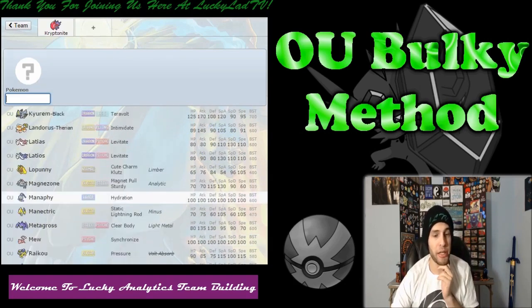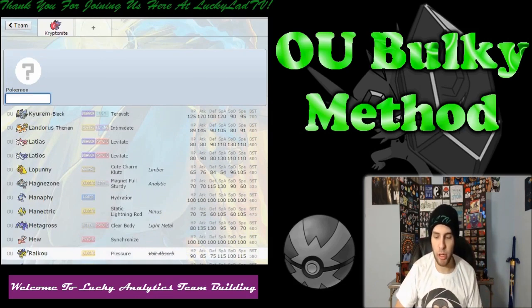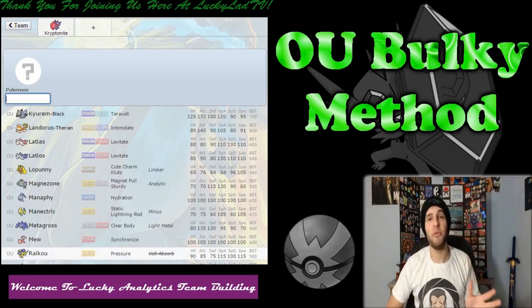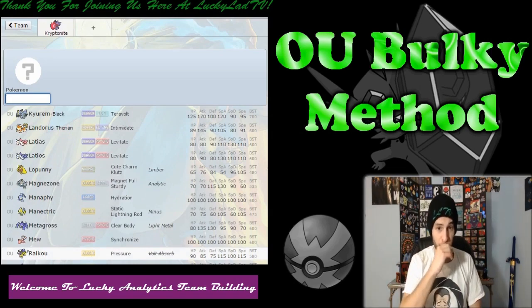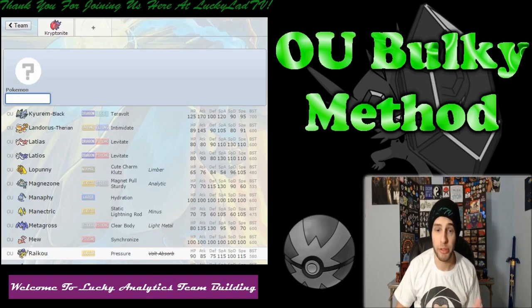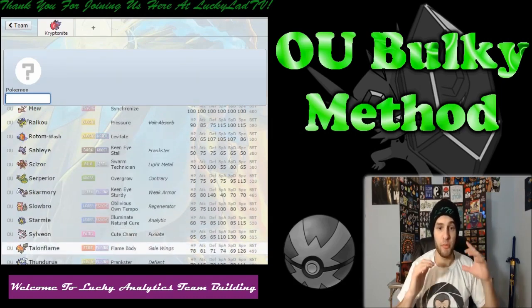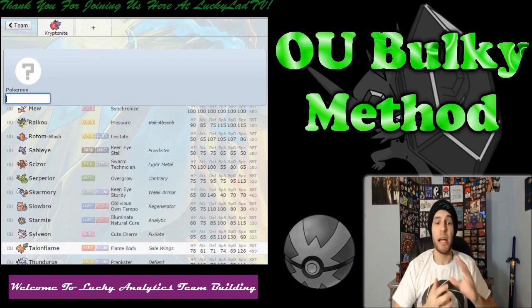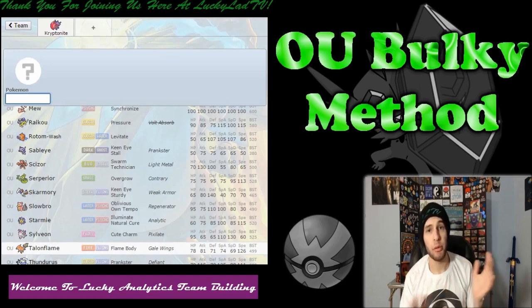The good thing about the bulky method is that you can kind of segment things. You don't have to have a physically bulky mon and then a specially bulky mon. You can have a mon that's sort of neutrally bulky with some physical investment and then a neutrally bulky mon with some special investment, or just a mon with some nice natural bulk. I need something that can eat up special Fairy-type attacks, and then a different mon that can eat up physical Fairy-type attacks — those two mons together complementing one another.